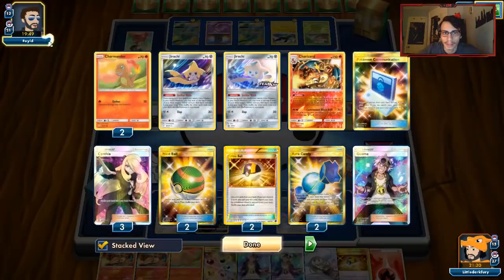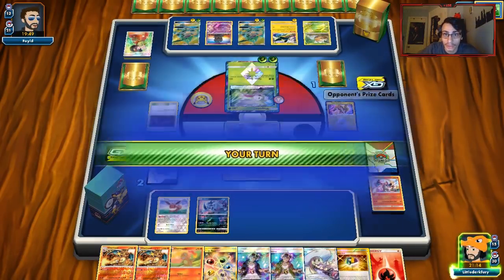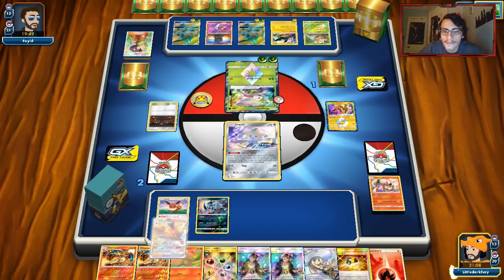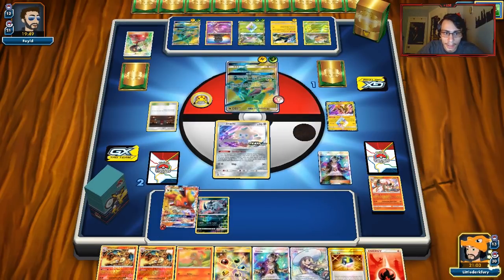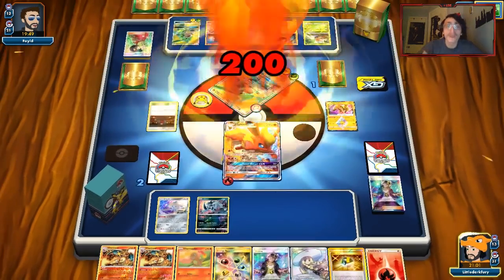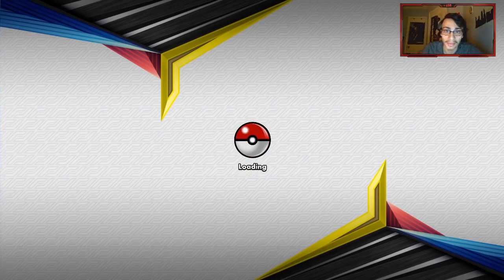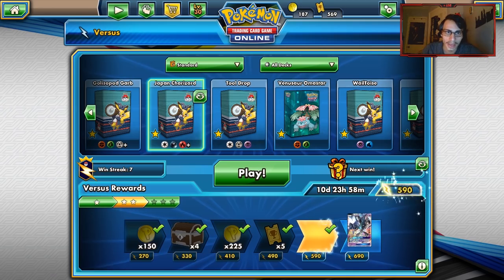Unless our Flareon is prized — nope, that should indeed be game. Pretty close game, literally down to one prize. We draw an Energy so we don't have to worry about that. We get Flareon — Power Burner will indeed KO him for 200 damage. And that is that, folks — Charizard beating Rayquaza Vikavolt. Off one of the most insane turns our opponent could have gone on his second turn, we were still able to come out on top with a clutch win.